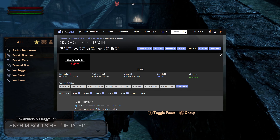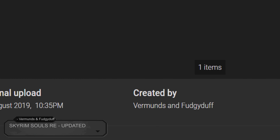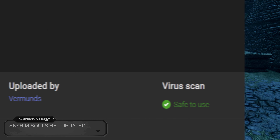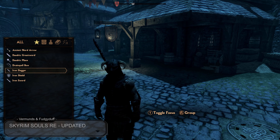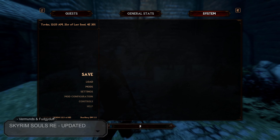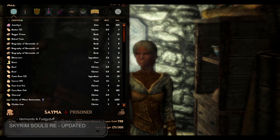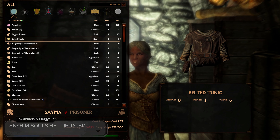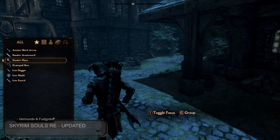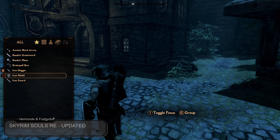Up next we have Skyrim Souls Re-Updated, created by Vermuns and Fudgyduff and uploaded by Vermuns. This mod adds unpaused game menus and enables character movement whilst in these menus. It also allows you to set the speed at which time passes in menus, and the mod comes with an ini config file that allows you to modify all settings to whatever best suits your personal Skyrim. A great mod to add a bit more dynamic flair to your game.